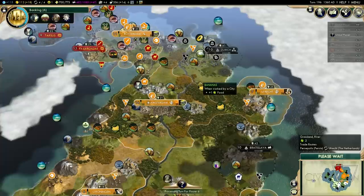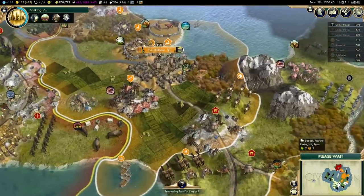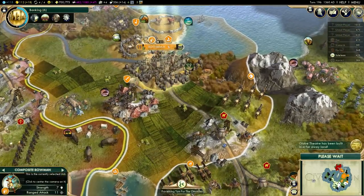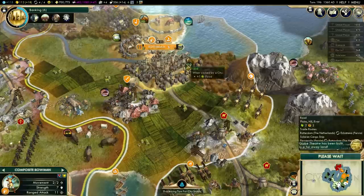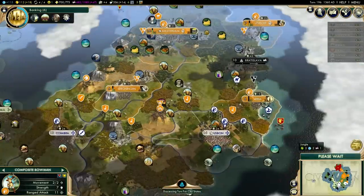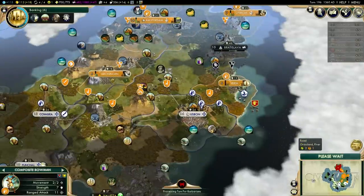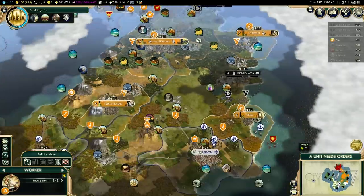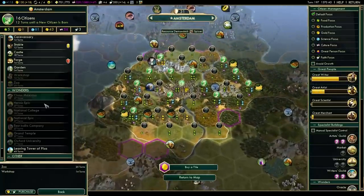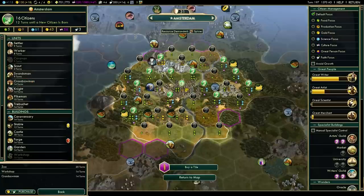First and foremost, we're gonna have to upgrade our military. We have our composite bowman that can be turned into a crossbowman, which we'll want to do almost immediately. And we want one more crossbowman for Groningen — so after you're done with all that, work on a crossbowman.